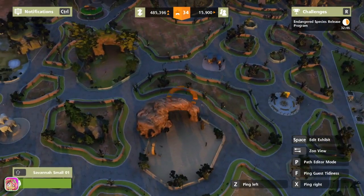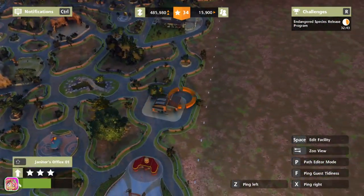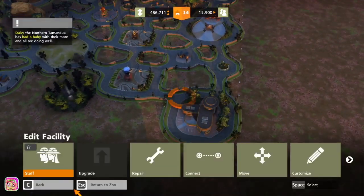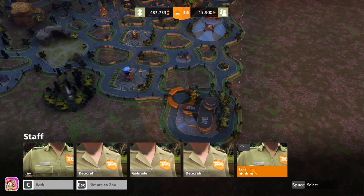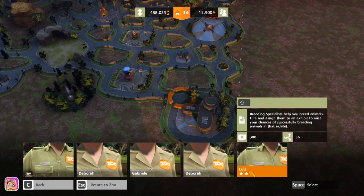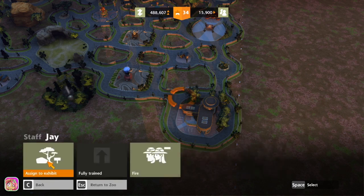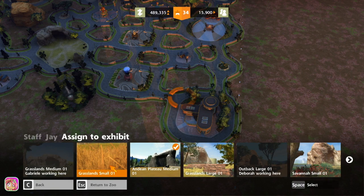Let's zoom out. This is a janitor. Put my breeding over here — yes. Let's go ahead and go to staff. We've got all these guys. The only thing is I don't know how to tell what they're assigned to. This one's not assigned to anything. Let's go ahead and assign them to Grasslands Large.